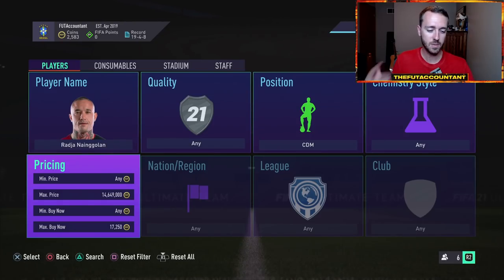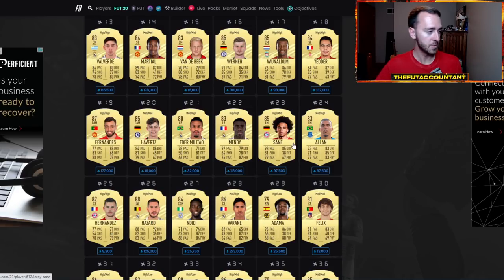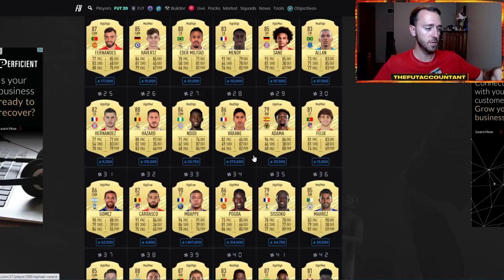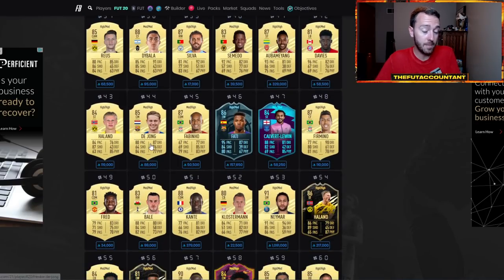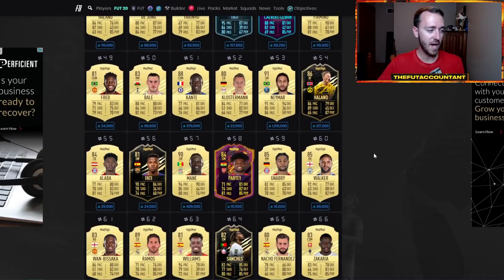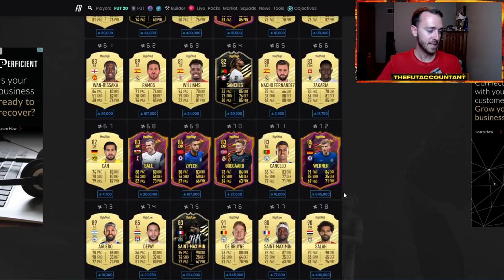The best way to find players to do this with is go on futbin.com, go to the players tab, drop down, click on popular, and that'll bring up this page because the players on this page are the ones people are searching the most on futbin because they want to purchase them or they're interested in them. This just shows the amount of demand that some of these cards have. De Jong might be another one that would be a great center mid to CDM position change trade. Click around this page, find some cards that have price gaps between that CDM and that center mid position change that actually sell.